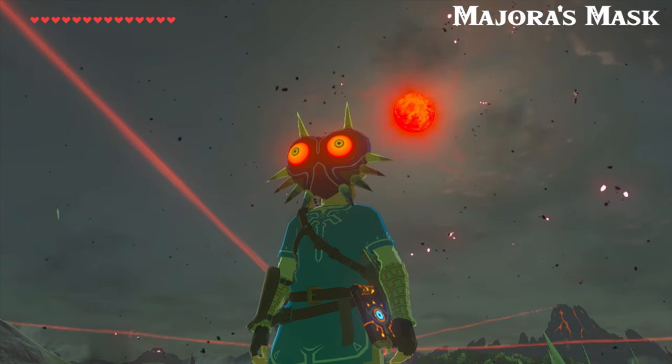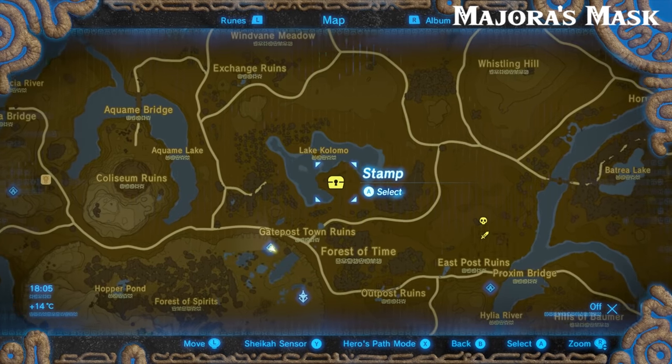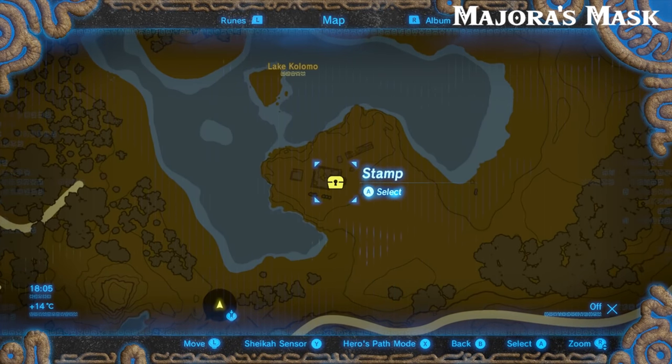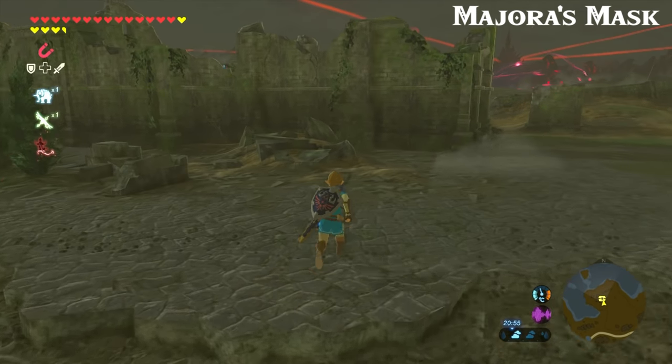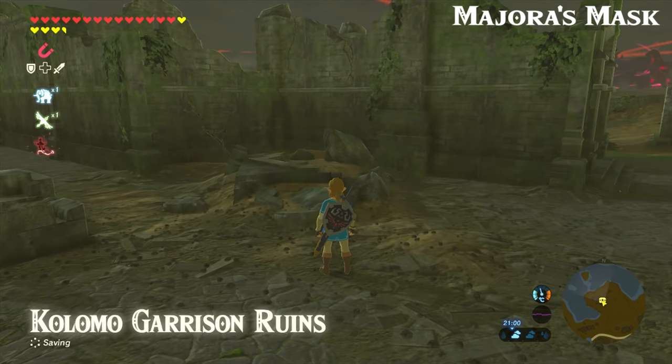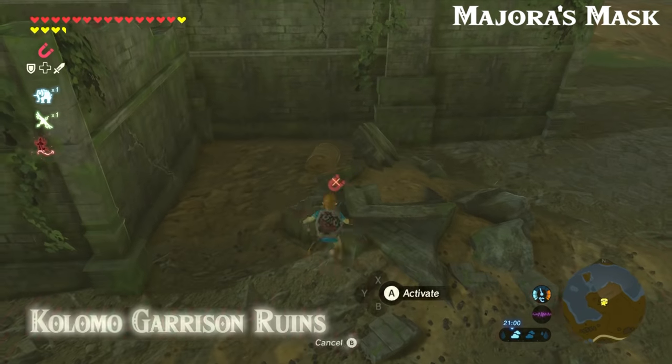Moving on to Majora's Mask — one of my favorite items in this update, just because I'm a huge Majora's Mask fan. For this one you want to head to these ruins just south of Lake Colomo, northeast of the Great Plateau. Once you're there, find a pile of rubble by the south end of the ruins and pull the chest up out of the ground.